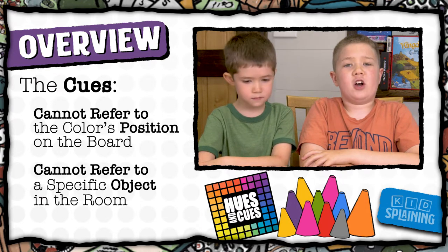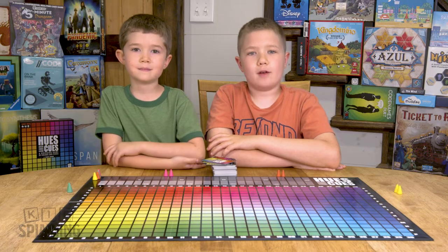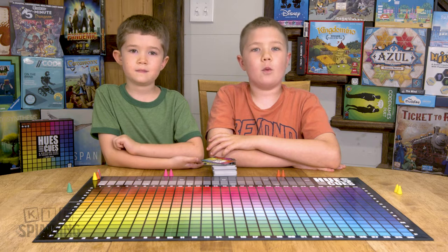You can't refer to a specific object in the room, like Peyton's shirt or the fridge. Peyton is going to be the first cue giver, so he's going to draw a card, pick a color without showing anybody else, and give a one word cue.